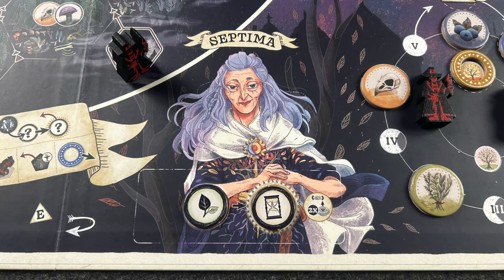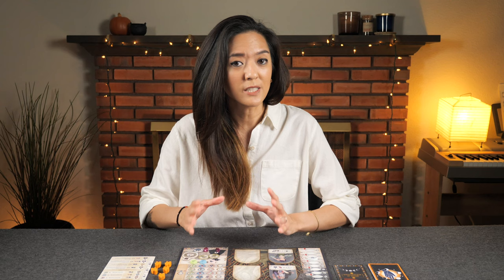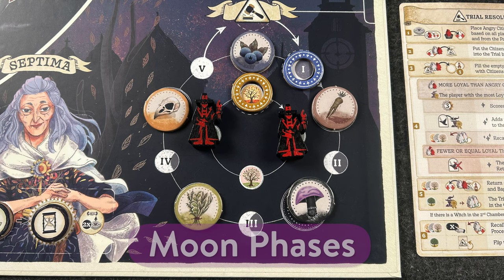Septima is played over the course of one year, consisting of four seasons, and each season has four phases, starting with the preparation phase. In autumn, which is the first season of the game, the preparation phase is skipped, so we'll return to this phase later. For now, let's move on to the moon phases.